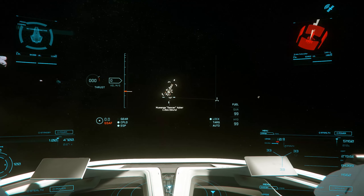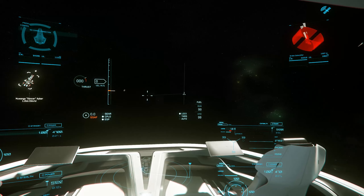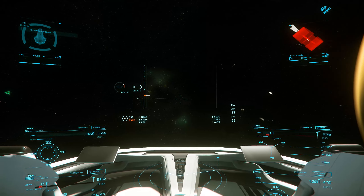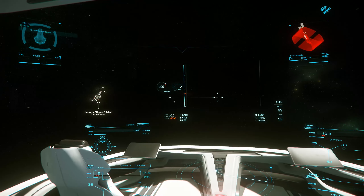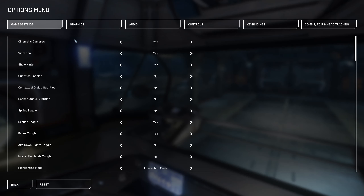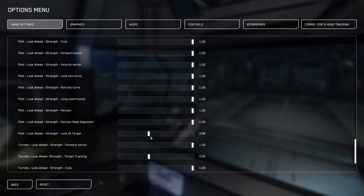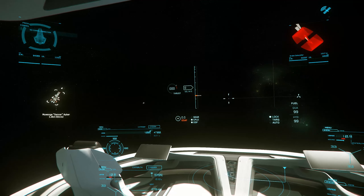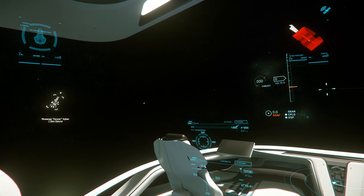Another setting that I found useful recently is the look at target setting. By default your character looks at whatever ship you have targeted, and it's a pretty aggressive effect. You can always press Alt+T to untarget them, but I prefer being able to keep someone targeted and still fly in a different direction from them. Especially if you're trying to avoid missiles, you're going to want to be able to see where you're going, and not deal with the hassle of your view being pulled towards the ship that you're targeting. This option could be useful in some cases, but I personally found it really annoying when I had it on.